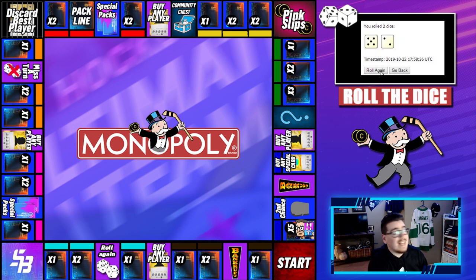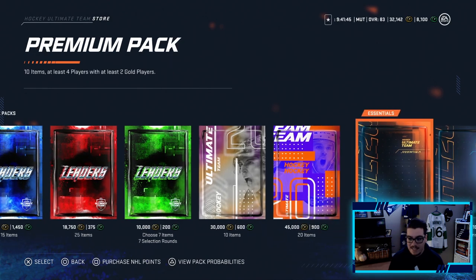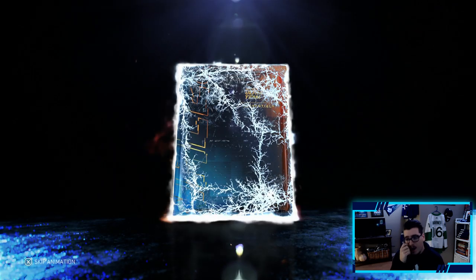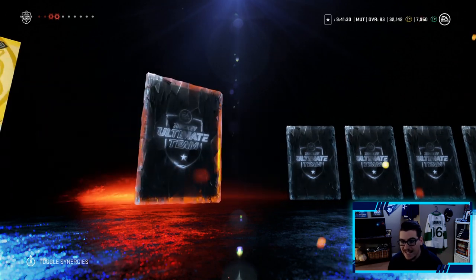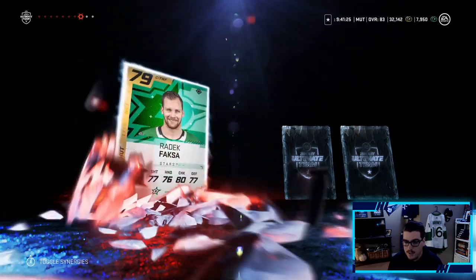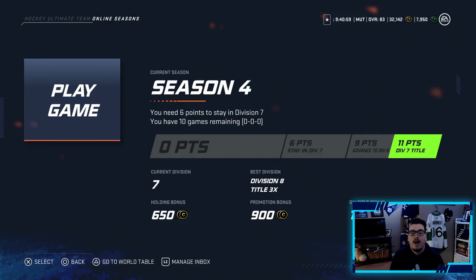We roll again and get a seven. A seven means open up one premium pack — obviously going to be hard to pull something good. All these special packs are out and we can't open them, which kind of sucks. We're hoping for something big to upgrade the team. We're at 32k coins right now, so it would've been nice to land on any player. These premium packs have been super rough for us this series, and unfortunately that might be our best pull. It is what it is.